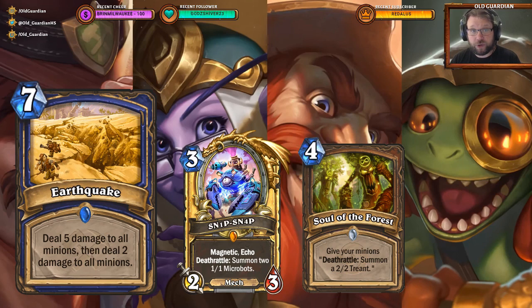It's a symmetrical board clear that also kills off your own board, but Earthquake is actually a card that answers a real need. Shaman has been struggling against deathrattles. Shaman board clears — you have Lightning Storm, you have Hagatha's Scheme. You're somewhat decent at clearing wide boards, especially if they're pretty small. If they're a little bit bigger, Hagatha's Scheme can do the job if you draw it early, but if you draw it late, you're out of luck.